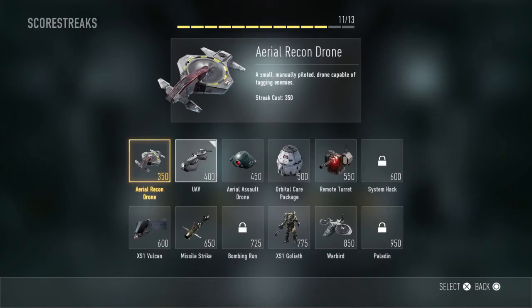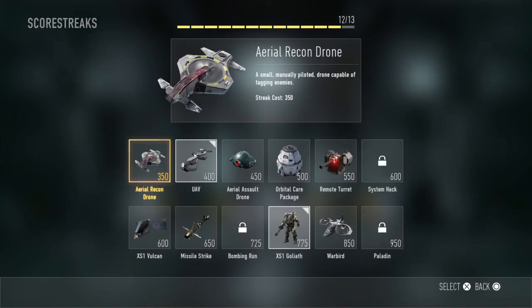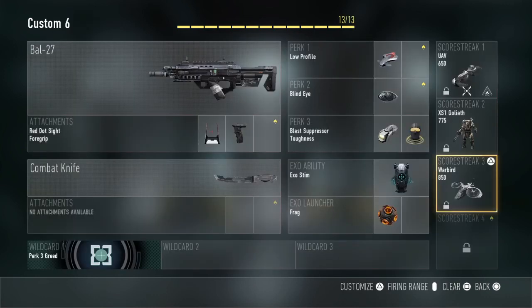The second scorestreak is the Goliath, which is really good — it is like a juggernaut but with a minigun. And last but not least, the final slot is going to be the Warbird. It is such a good class. You can use all of this for MLG except for the UAV.